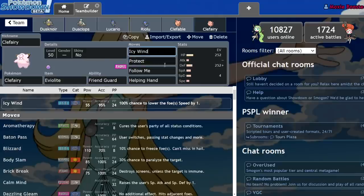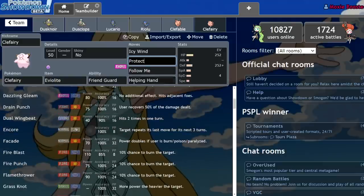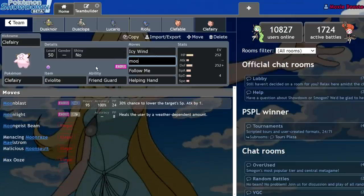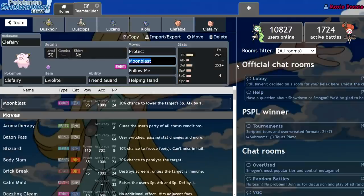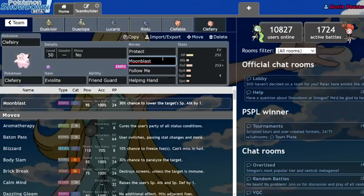Clefairy has access to really useful tools like Follow Me and Helping Hand to redirect hits and make sure the Pokémon next to it is dealing a ton of damage. It also has access to support moves like Icy Wind and Protect to keep it on the field a few extra turns — with Friend Guard, that's a pretty big deal. You can run other moves in that slot; if you have trouble with Kartana, maybe run a more physically defensive set with Flamethrower as a tech. I've also seen Moonblast Clefairy over Icy Wind to deal with Dragon-types and have a decent offensive move, since 60 Special Attack isn't completely unusable with a base 95 power move. But I'm more of a fan of Icy Wind because that speed control is absolutely huge.